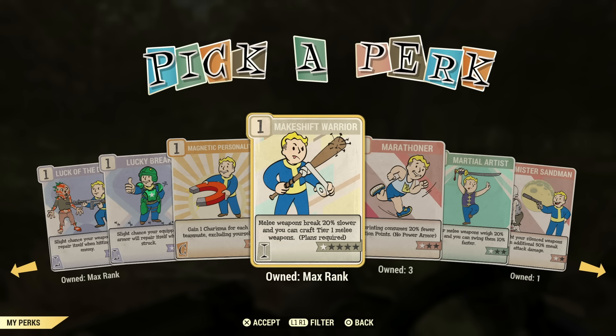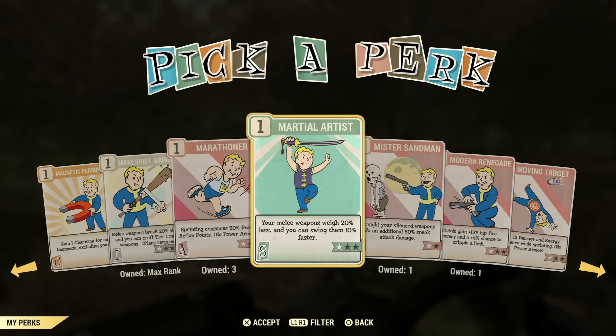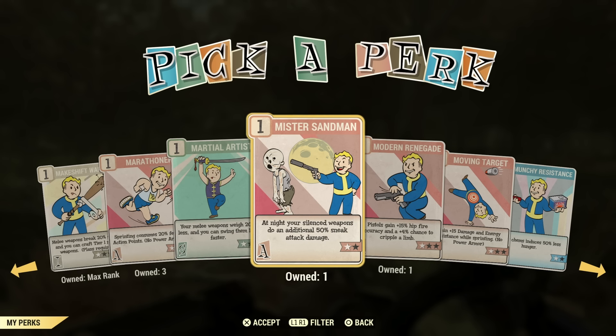Magnetic Personality is not very useful. Makeshift Warrior — I would suggest this if you're using the auto-axe or the chainsaw, because they break very fast. Throw this on and it will slow that down. It's definitely noticeable — I use this a lot when I'm running through West Tek with an auto-axe because you can run through there a couple of times and it's almost ready to break. Marathoner — you might use it, you might not. It requires not being in power armor. Martial Artist is a great perk to have on for melee builds — you can swing weapons faster.